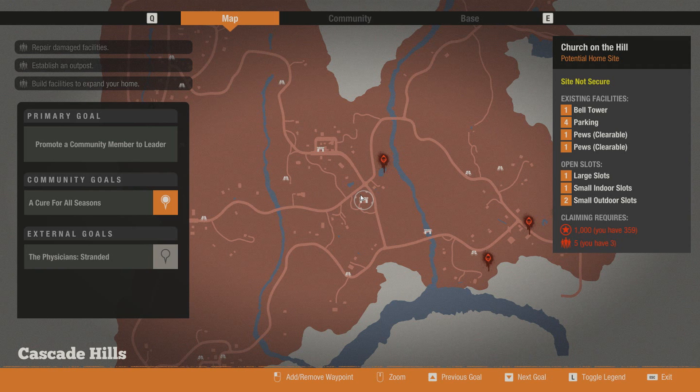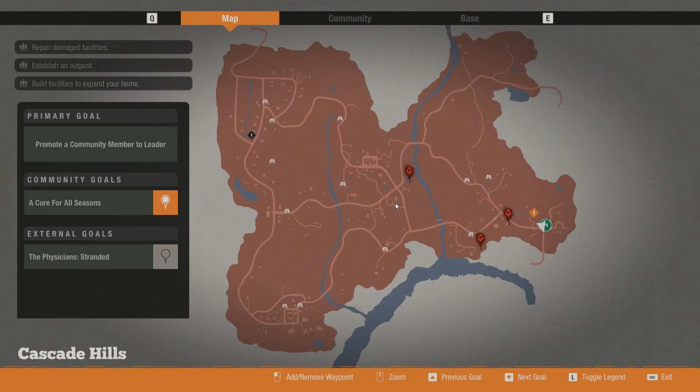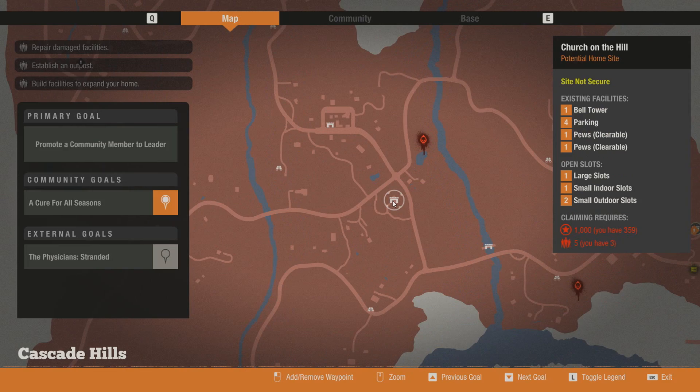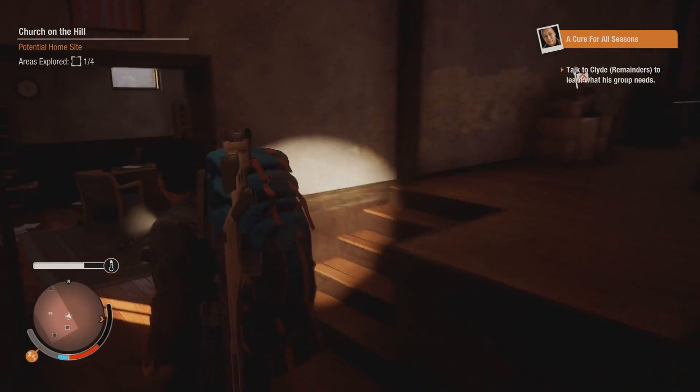The Church on the Hill has one bell tower, four parking spots, two sets of pews which you can just clear out of the way for more slots, one large slot, one small indoor slot, and two small outdoor slots. I believe the pews are cleared for indoor slots.